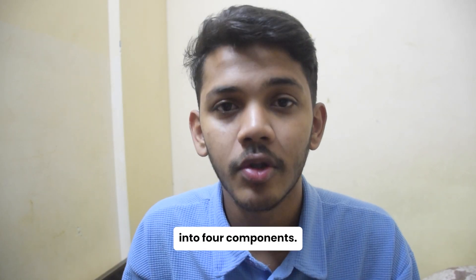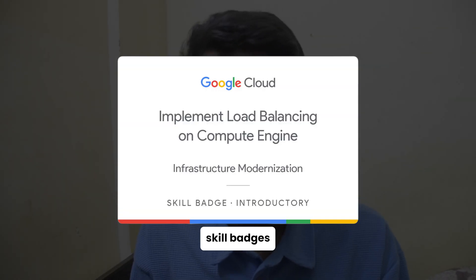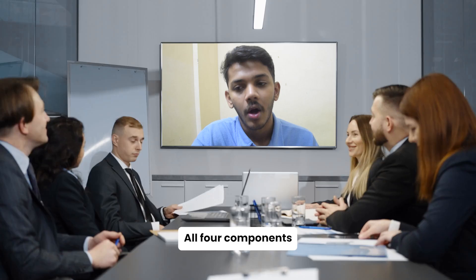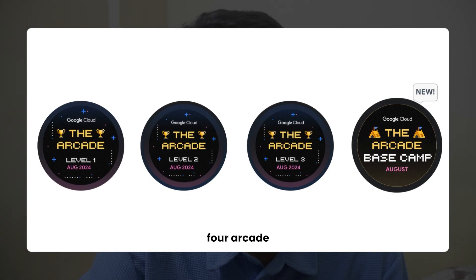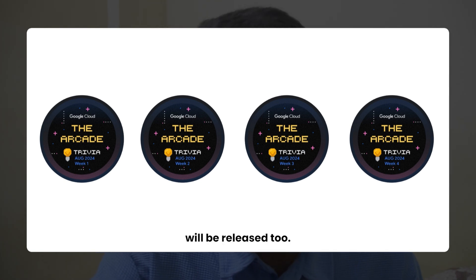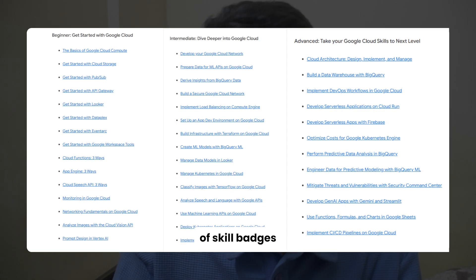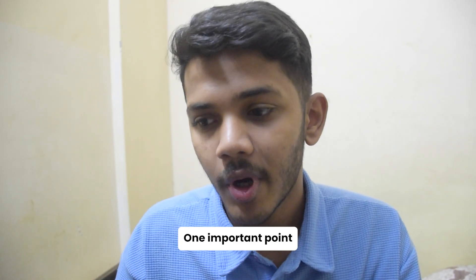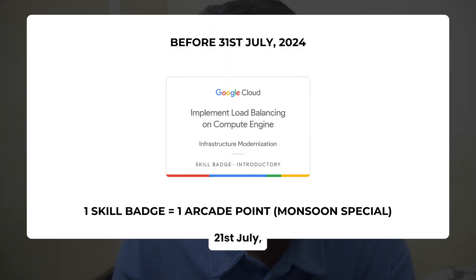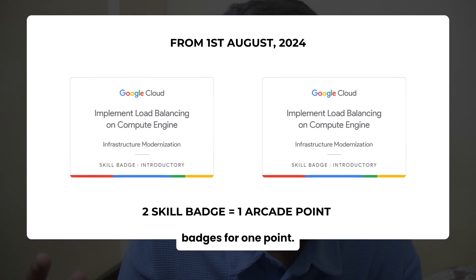The whole Arcade program is divided into four components: Arcade Games, Arcade Trivia Games, Gold Cloud Skill Badges, and special games like Monsoon Challenge and others. Every month, four Arcade Games and four Arcade Trivia Games are released for arcade points. Skill badges can be earned as much as you want. One important point: if you complete skill badges before July 31st, you get one point per badge. After July 31st, you'll need two skill badges for one point.